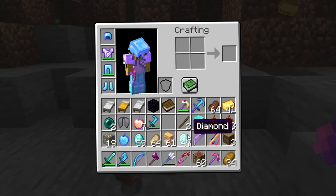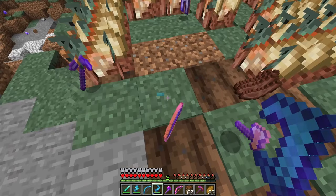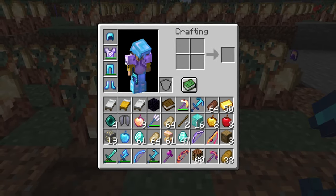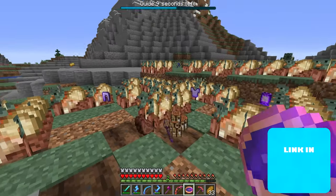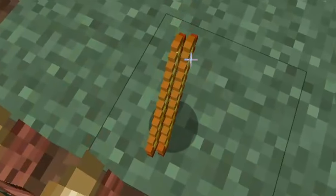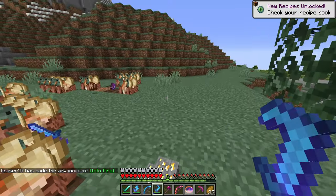The Fire pickaxe crops also drop Protection 3 armor, lots of ender pearls, notch apples, and even a stronghold guide pointing us in the right direction. We also get blaze rods from the crops — we need five total and we're just one short — and then we get a bunch of Eye of Enders from the crops too, giving us 10, which is exactly enough for the end portal.